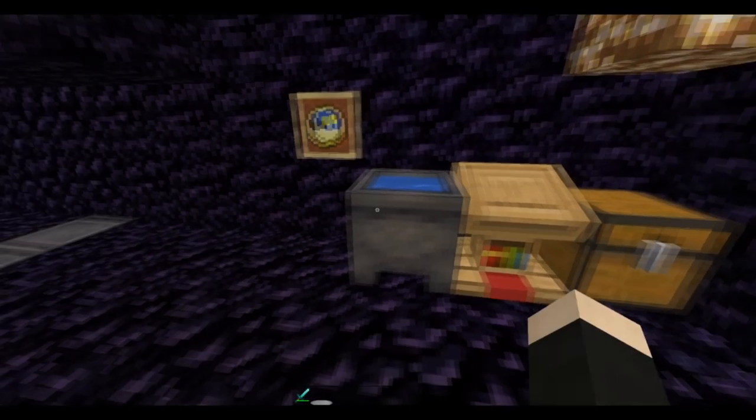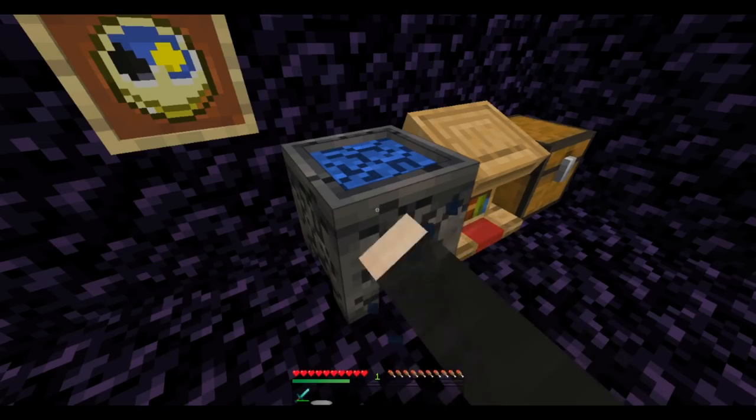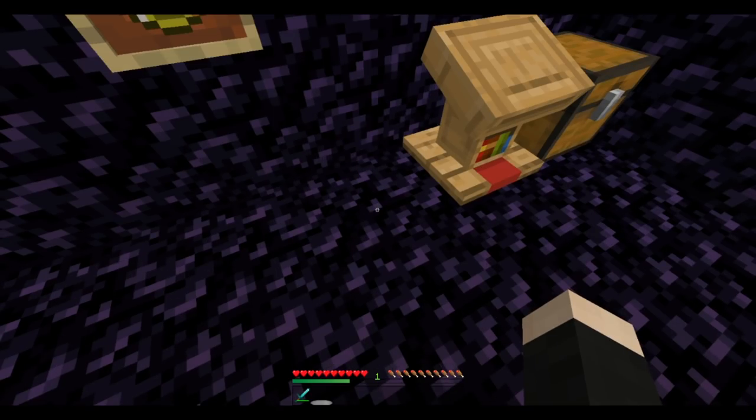a lectern, a cauldron full of water, two blocks of glowstone, and a clock within an item frame. We can obtain all the blocks here except for the cauldron, since you need a pickaxe to get the item. The cauldron is filled with water, but when broken, the water breaks with the cauldron. So you'll want to keep the water in the cauldron for later.